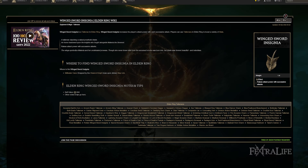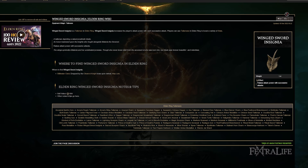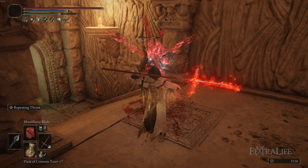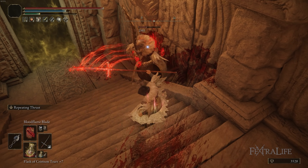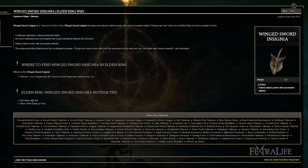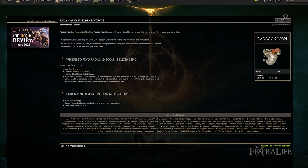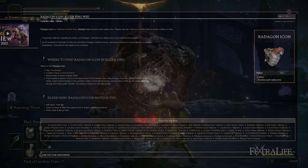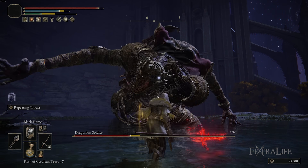The Winged Sword Insignia increases your damage as you hit enemies — really good with Repeating Thrusts; one cast buffs you, two casts and you're almost at max buff. Radagon Icon is there to speed up the casting of your spells like Black Flame Blade and Black Flame so that these go off faster.